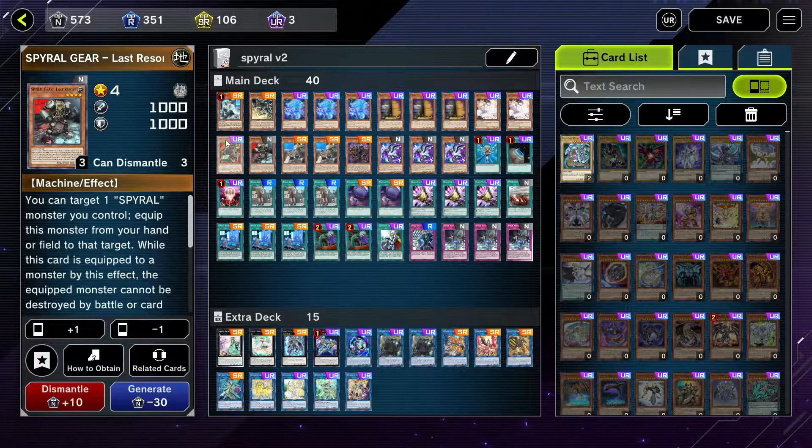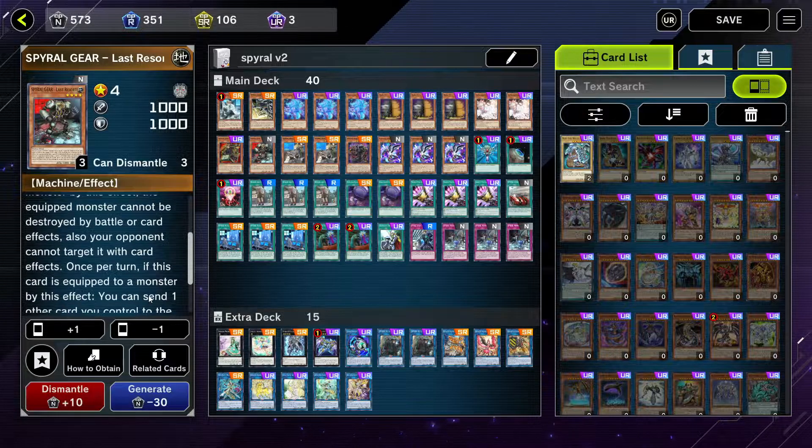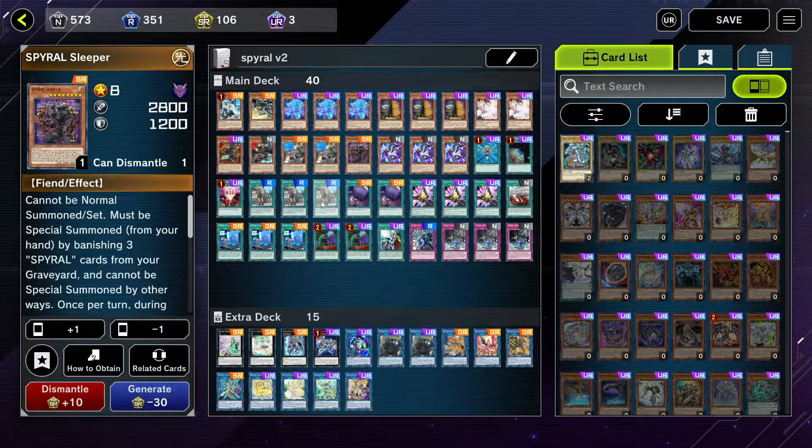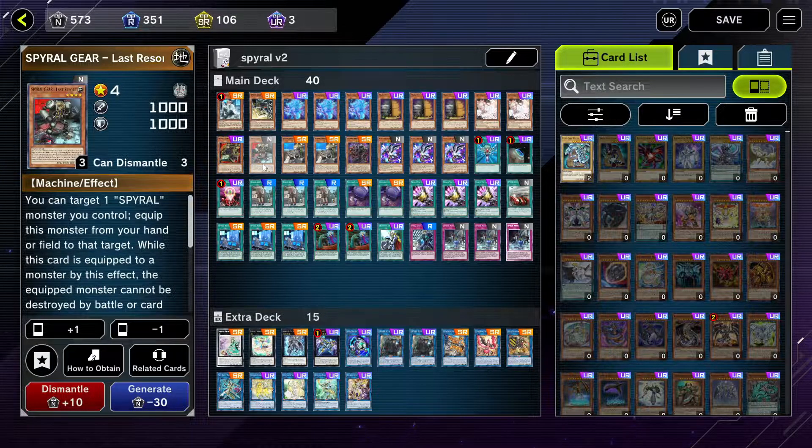Spiral Gear Last Resort allows you to equip it to a Spiral monster; that card will be immune from destruction and battle. Next we have a banned card on the team: Spiral Master Plan. On the field it lets you search for a Spiral Mission, and if it goes to the graveyard you can add a Spiral Resort and a Spiral monster to your hand — so it's a plus two. Spiral Sleeper is the boss monster; you target a card you control and two cards your opponent controls and destroy them. So with Sleeper equipped with Last Resort, targeting himself, he won't be destroyed and we get a free destruction of two of our opponent's cards.